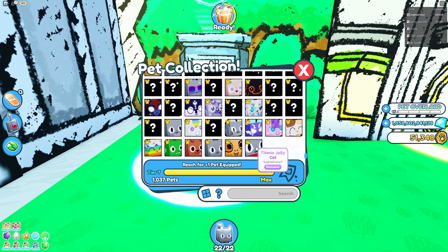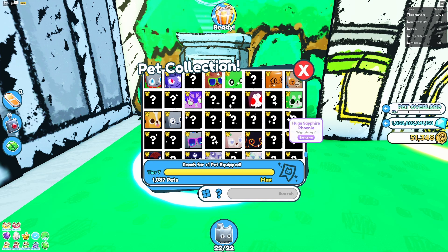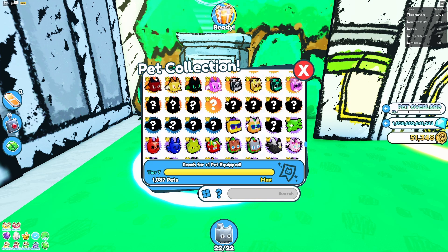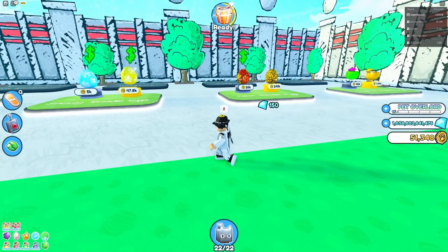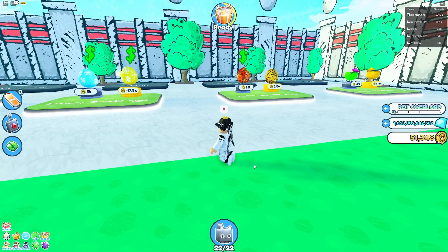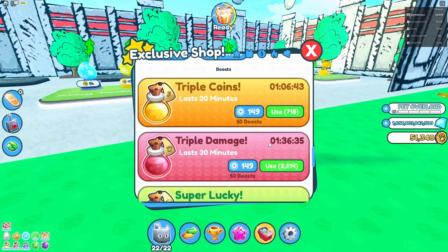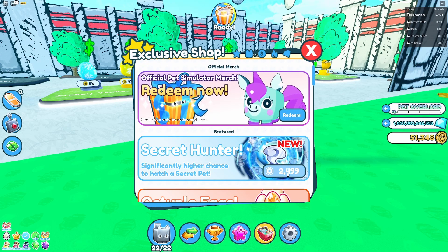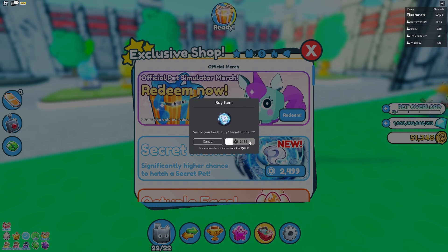Wait, I feel like I saw multiple titanics. I still have a lot of huge pets to get like the huge techno cat and sapphire phoenix. But I really want the doodle parrot secret pet. I said I wasn't gonna buy the game pass but now I'm really tempted. Okay, I've given up — Preston, you can take my mortgage money. I literally only have 20 left on my card but I'm getting paid in a couple days. Let's buy the secret hunter game pass — significantly higher chances of hatching secret pets!